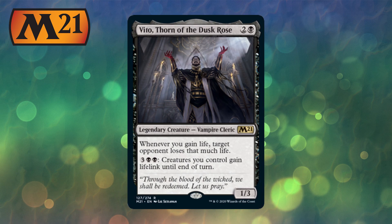Number 2 on my list — Vito, Thorn of the Dusk Rose. A 1/3 for 2 and a black, legendary vampire cleric. Whenever you gain life, target opponent loses that much life. That is amazing — a Revitalize where you draw a card and gain 3 life could be a kill spell. His second ability: pay 3, double black — creatures you control gain lifelink until end of turn. I am going to be building a life gain deck and winning games with that combo. Great stats, love the art on it too. Definitely standard playable.